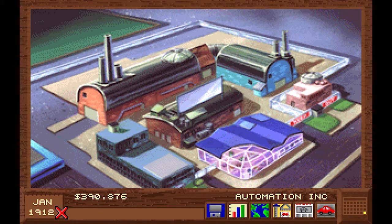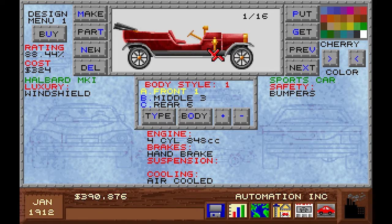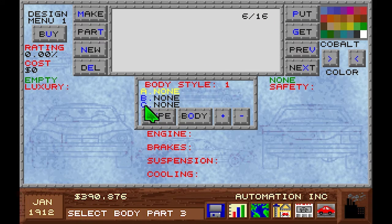World War I is coming up soon. Of course, the people living in these pixeled buildings don't really know that yet. It will start in about two years time. Until then, I think we want to have some kind of transport or utility vehicle, and this type of body style does allow for that. We are swimming in money, so we can just spend a little bit on designing something new and checking if there is a market. Let's build one up here in spot six.